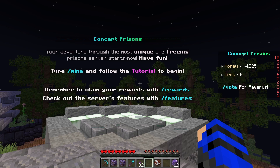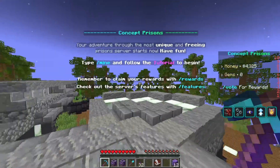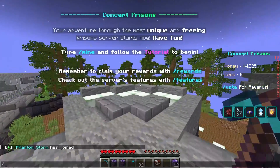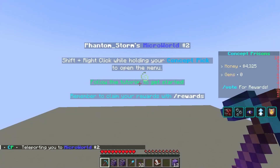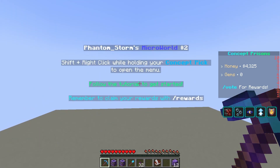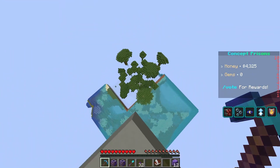This one gives you a 5 chunks by 5 chunks of a microworld. Do type slash mine to follow the tutorial to begin. I've already played on this a bit, so it will say I have 2 microworlds. The tutorial will appear as a boss bar at the top, but it's very lacking right now, as the server is in open beta.